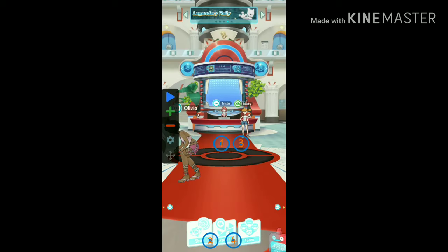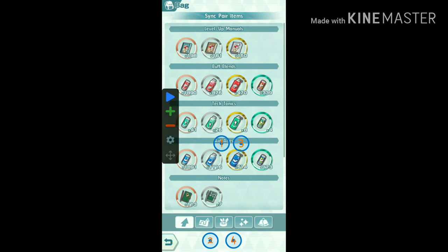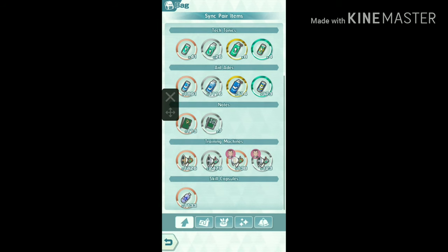If you want to minimize these buttons for some time so that you don't drag them accidentally, then click on these arrows. Now let me show you how many things I collected by using this trick overnight while I was asleep.